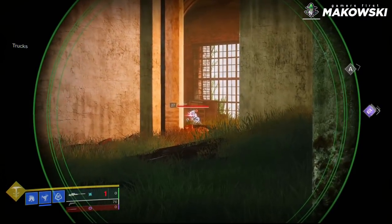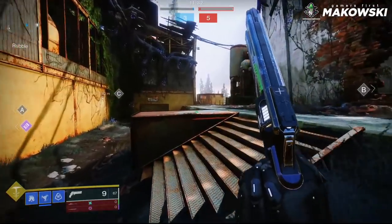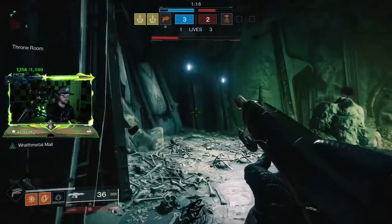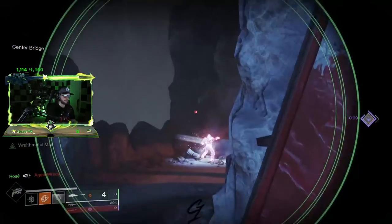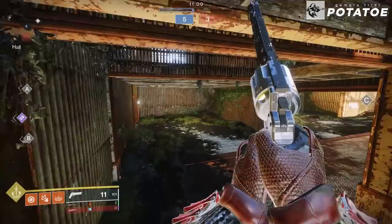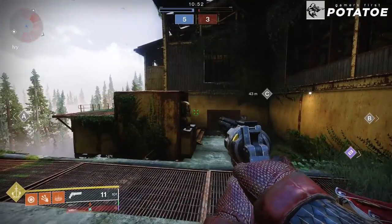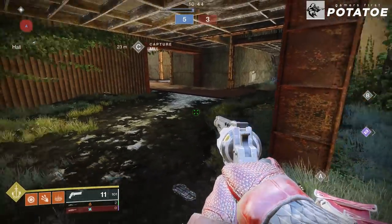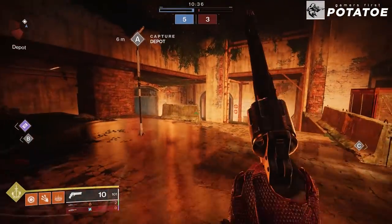For example: if you win a sniper fight at A and wipe the entire team, the spawn is guaranteed to flip to C. As a player, be heads up — push into C immediately and set up your centering. This is the case on every map: Dead Cliffs, Javelin-4, Endless Vale. Spawns flip after a full wipe. Without a full wipe, spawns can vary based on where enemies are, and you can even force spawns by pushing aggressively and taking area control.